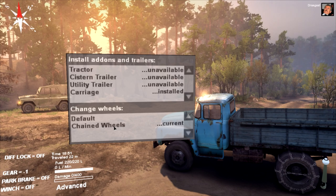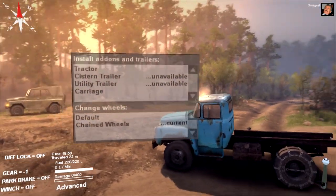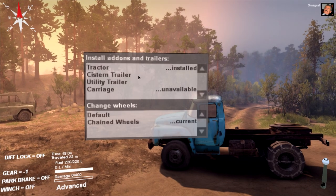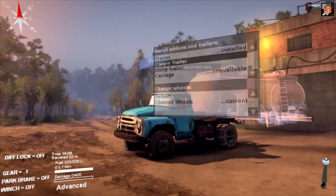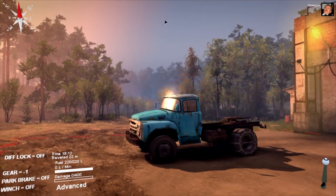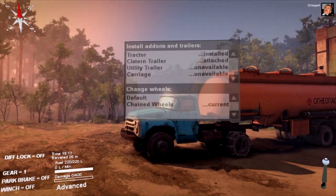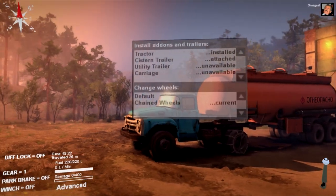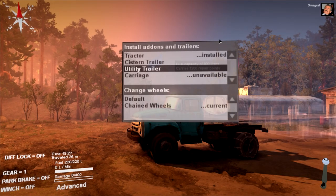We have our carriage on right now. If we uninstall that, it's obviously going to be a lot lighter and easier to get through — but you're losing your carriage which carries loads. What's really cool is if we get this tractor trailer on, and then the cistern trailer — I think this can carry fuel for you. There's also a utility trailer which has a fuel capacity of 800 liters as well as carries 1,200 repair points, essentially meaning you take damage as you go throughout this game and can repair vehicles with those repair points.